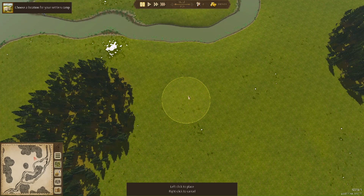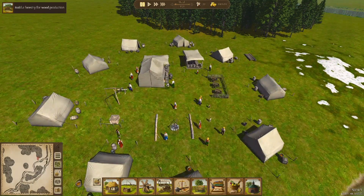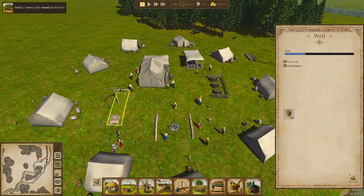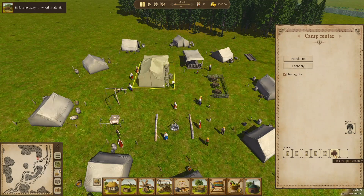We'll place our camp next to the forest over here - about there. There's our camp done. These are all the villagers we have in 1721. This is our camp center, camp storage, and here are all the cart parking areas. We also have a well for drinking water. Now we're going to get builders so we can build all our buildings. This is the mayor, and I'm not going to pronounce any of these names.